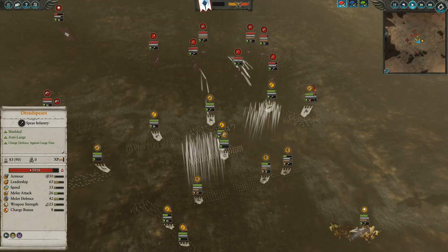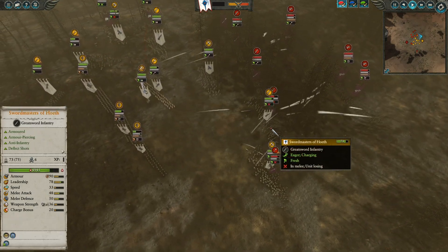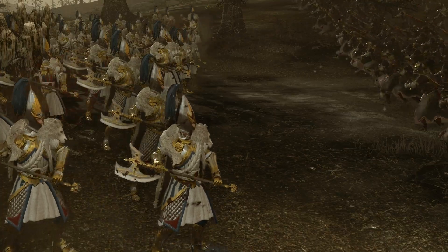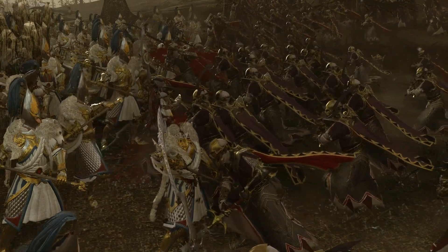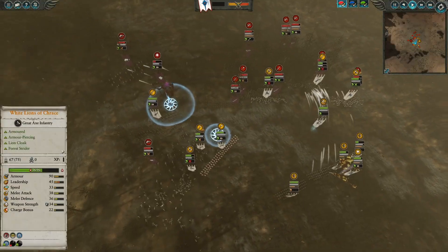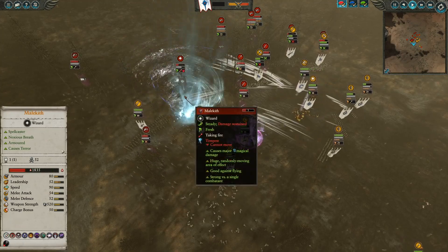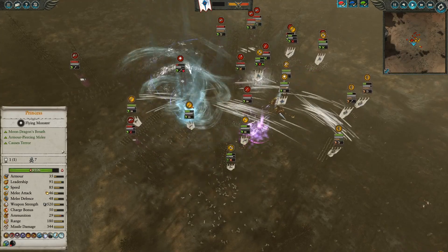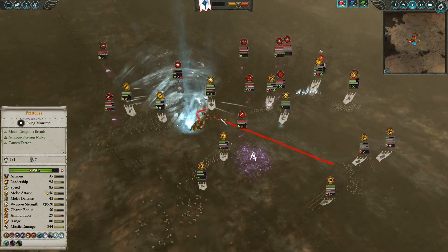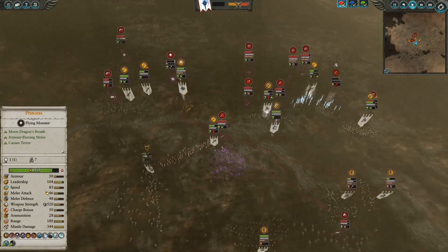Now finally, engagements begin. The White Lines of Trace have a wonderful time against the Dreadspears, while the Harganeth Executioners dive into the Swordmasters of Hoeth — not a great call for them, as they'll fall apart. Meanwhile, two Harganeth Executioner units plus Dreadspears pile into the White Lines of Trace, completely outclassing them. Malekith creeps forward again, uses Blade Wind and Gaze of Malice on the Phoenix Guard, but gets hit by Tempest and all that ranged support. The Princess commits to charging Malekith, dropping his health very quickly, very close to finishing him off.